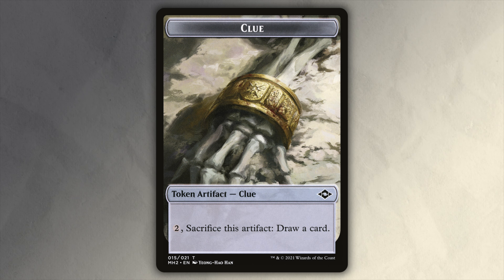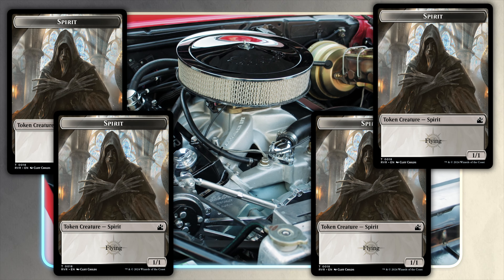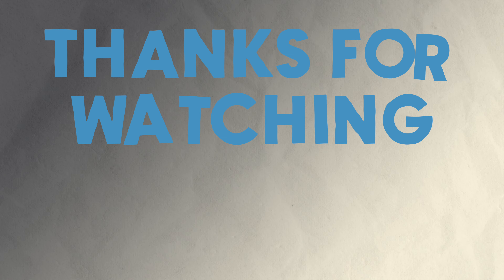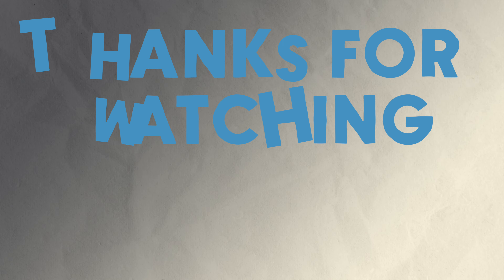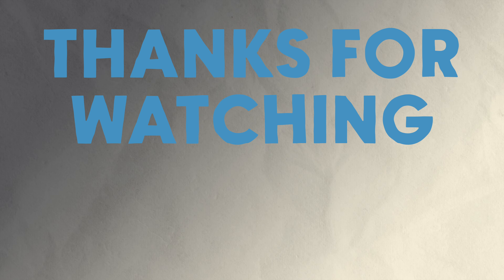The deck will take a long time to get going, and early on you're probably going to end up with a bunch of clues and not much else. But once you have a good engine for making spirits every turn, you can start worrying about getting some enhancements on the board for them. And once you have some of those going, and some aristocrats going, you should be able to close out the game pretty quick. Thank you for watching Element Hobbies — if you enjoyed the video, feel free to like and subscribe to the channel, and maybe watch another video that YouTube is going to recommend. Take care of yourselves, and I will see you around.